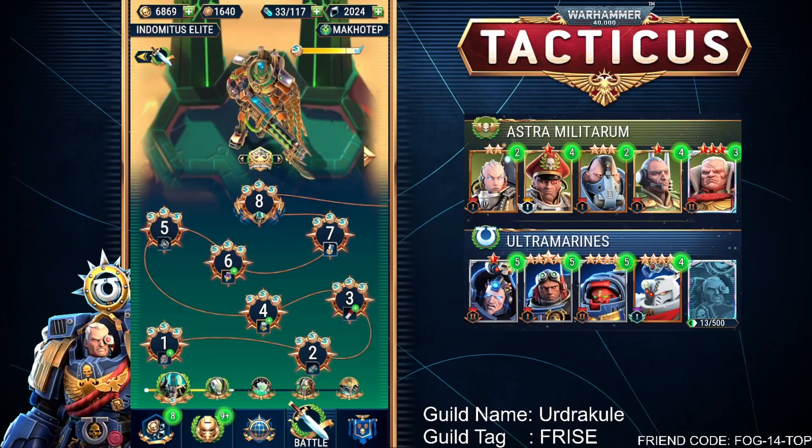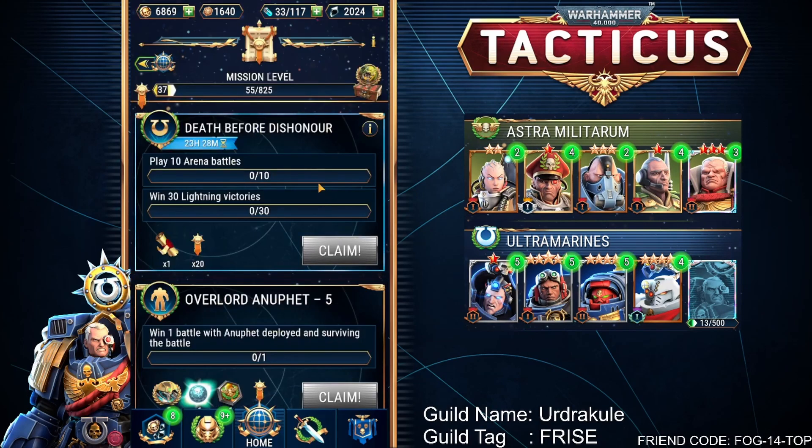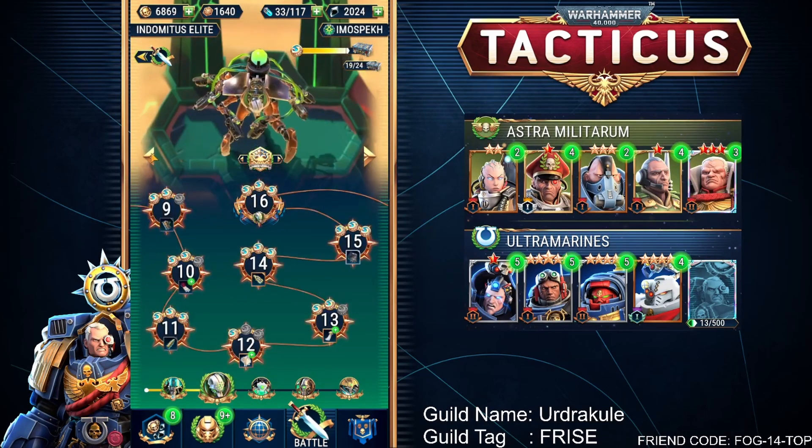The other thing to note is that, just as with the normal missions, when you complete one of the campaigns here — like number 8 — you'll actually get a new quest pop-up for the requisition scroll. I've just finished all 16 and got a quest for 10 arena battles to do and win another 30 lightning victories. So keep that in mind when you're nearly completing them, to make sure you've got enough energy for the following day, or even the same day, to complete them.